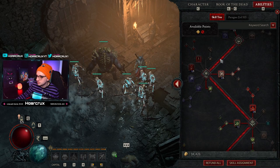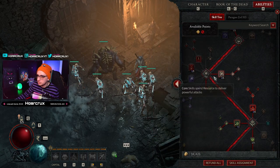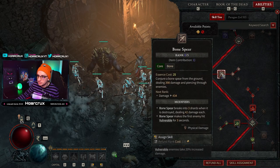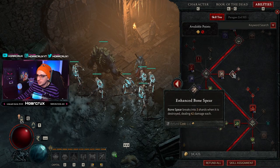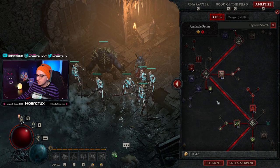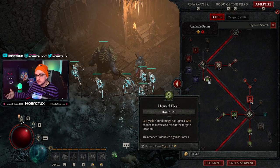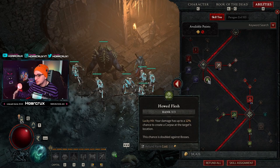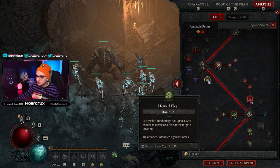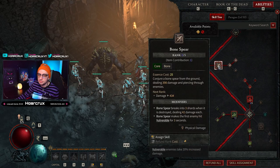Moving over to core skills, this is where you can flex. Ideally you'll want to put all your points into Bone Spear — a plus-four Bone Spear — and then of course Enhanced Bone Spear as well as Supernatural Bone Spear. I was testing Hewed Flesh, which gives a small chance to produce more corpses, but we're already producing a plethora of corpses, so it's kind of wasting them. It would be better to put those points into Bone Spear.